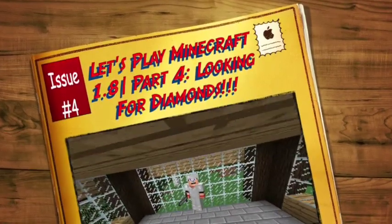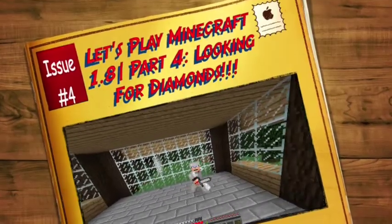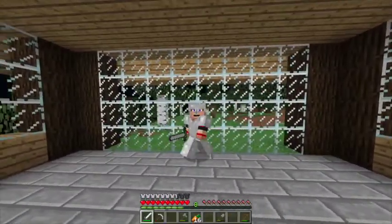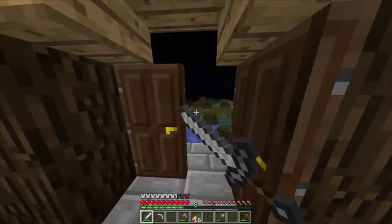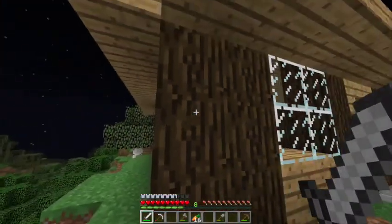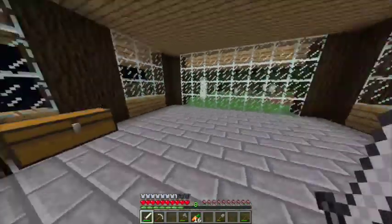Hello everybody and welcome back to another episode of the Minecraft let's play. Today's part four. In the last episode we started building my house — I kind of finished it off screen — and this is what it looks like from the outside. I'm gonna have to make some steps but I think it looks pretty good.